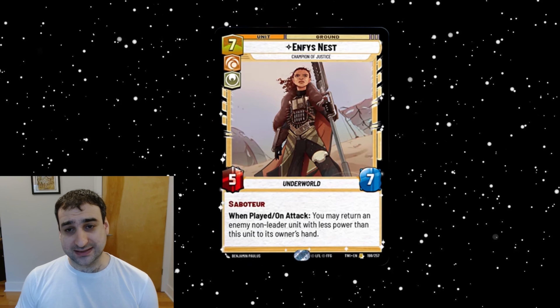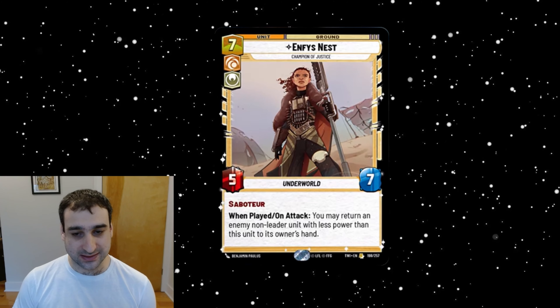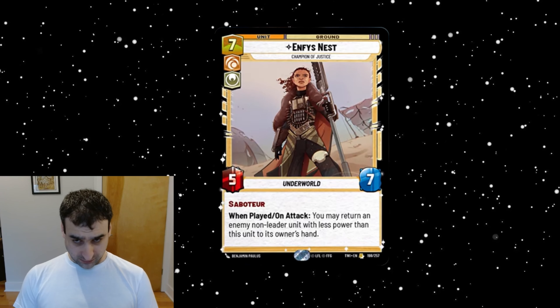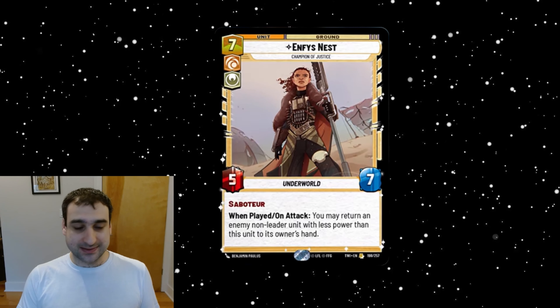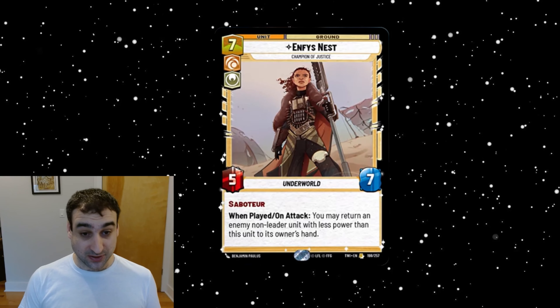Here's a cool one — this is Enfist. We got a second Enfist. This is a seven-cost cunning heroism unit, a five-seven with Saboteur. When played and on attack, you may return an enemy non-leader unit with less power than this unit to its owner's hand. So without any buffs it can return four power or less units, which definitely limits how good a tempo play this can be.